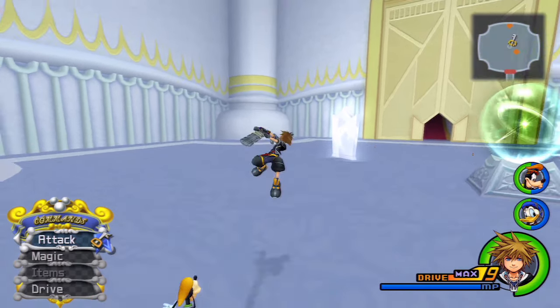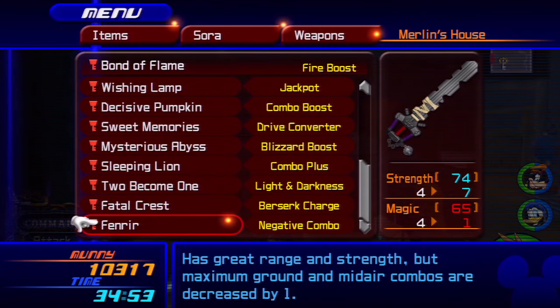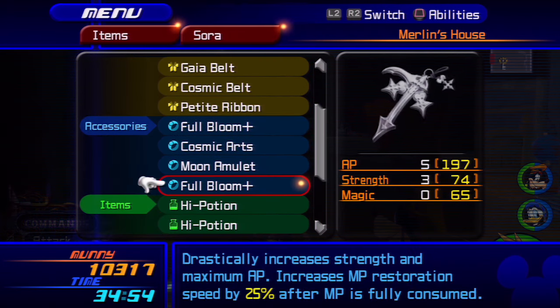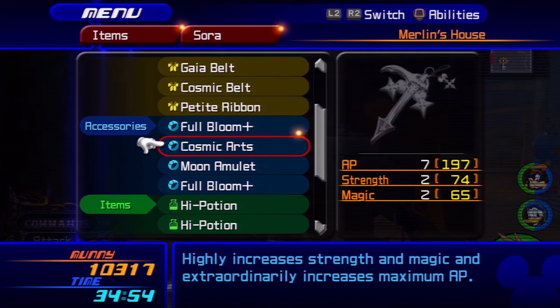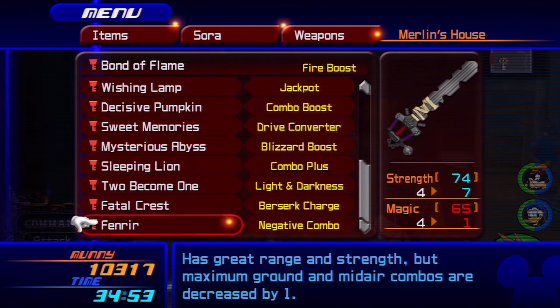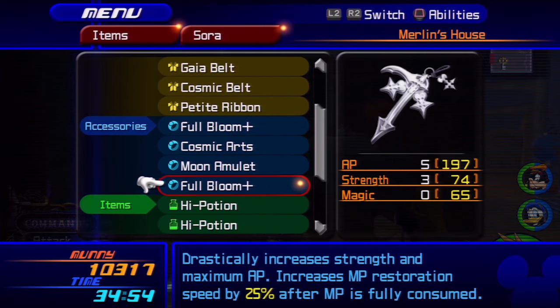First, let's look at the items you'll need equipped. For the keyblade, you absolutely must have the Fenrir — it's really the only way to do this strategy. The Fenrir comes with a Negative Combo ability, which is absolutely essential. Note that you must defeat Sephiroth before you can get the Fenrir, but he's not too hard. Once you have it, equip it.